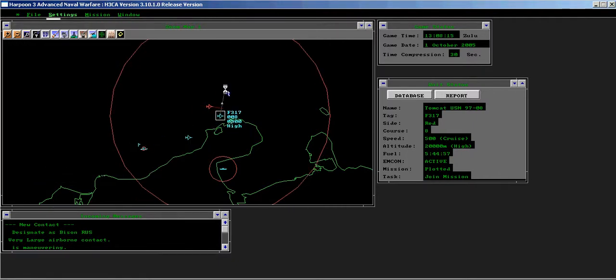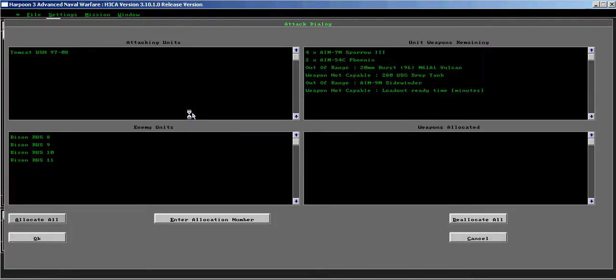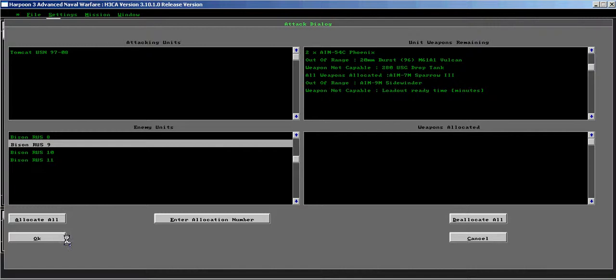When in range, order the Tomcat to fire all Phoenix and all Sparrow. Target selection is irrelevant.